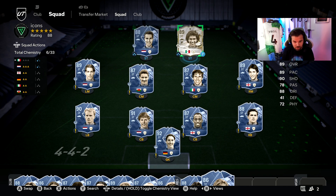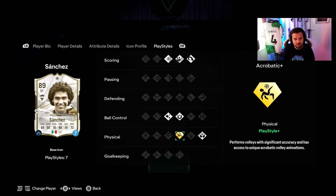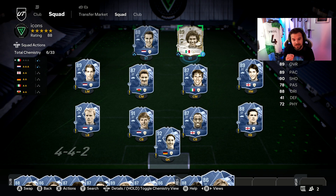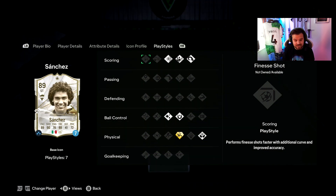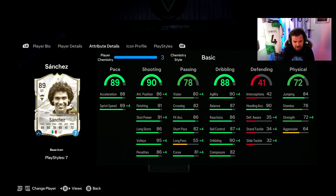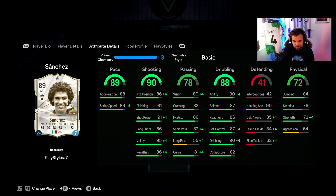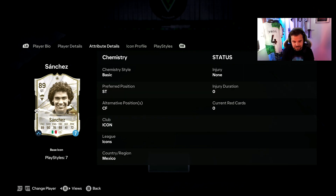For my top three, I'm going with Hugo Sanchez at number one. He's got the playstyle plus Acrobat, similar to Erling Haaland. The pace is really nice, the shooting's really nice, and the dribbling's really nice. We do have his loan card there. His dribbling looks fantastic — if you look at his stats they look pretty impeccable and he's going for pretty cheap at the moment.